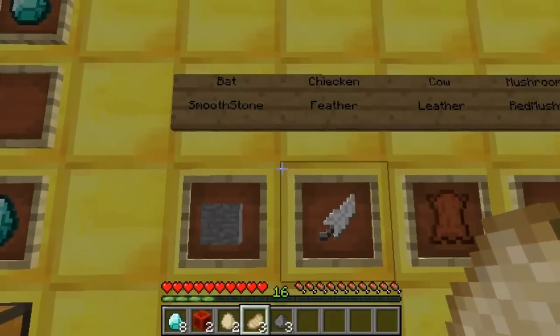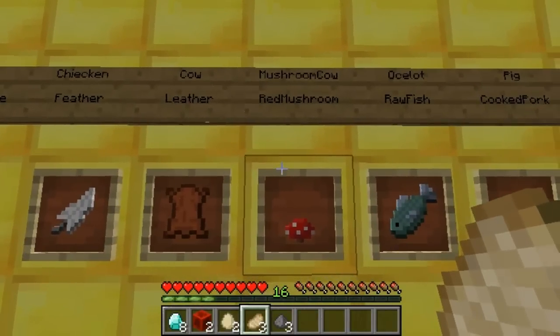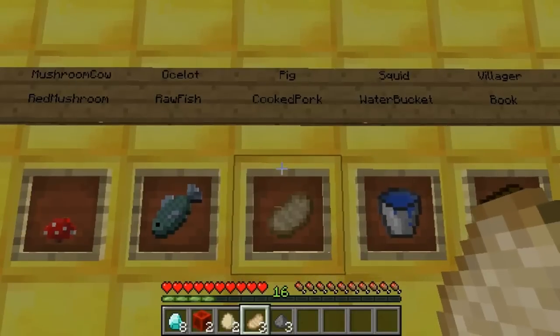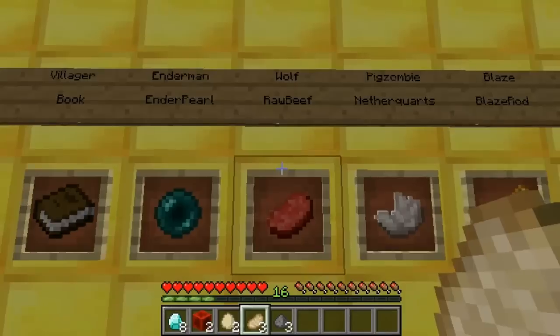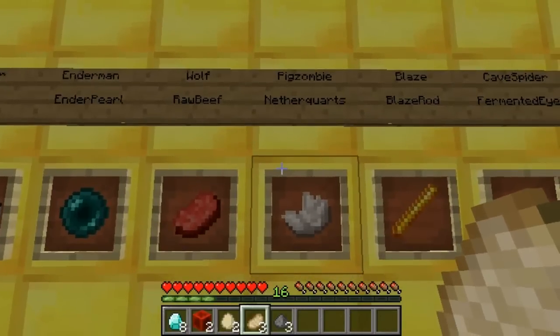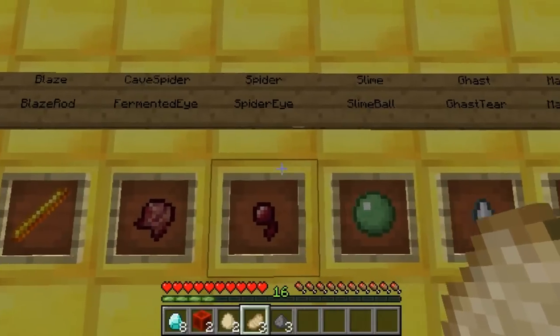Then the 3 empty slots you fill in with either smooth stone, feather, leather, red mushroom, raw fish, cooked pork chop, water bucket, book, ender pearl, raw beef, blaze rod, or fermented eye.